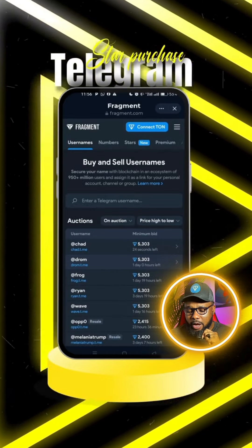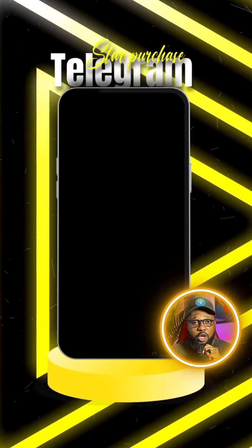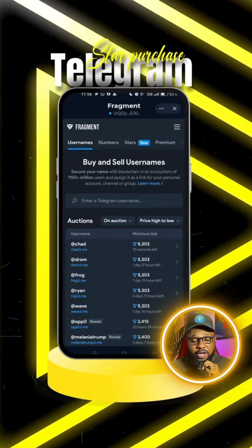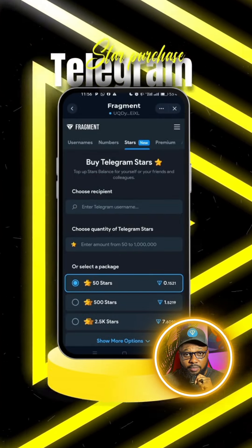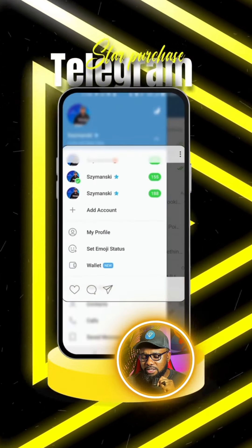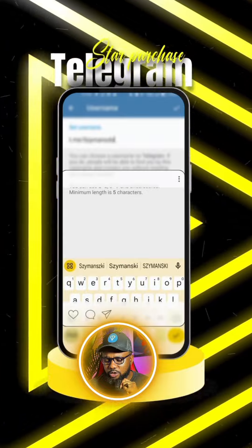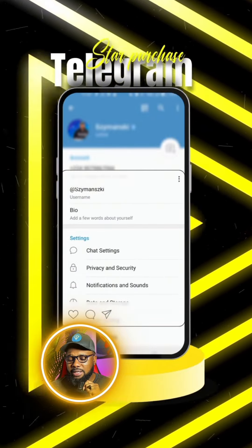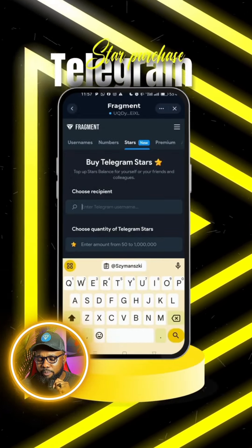When you come to Fragments, connect your wallet by clicking 'Connect Wallet' and entering your passcode. Once connected, click on 'Stars.' You'll be required to enter your Telegram username. Go to your Telegram, head to Settings, and copy your username — or simply type it from memory.